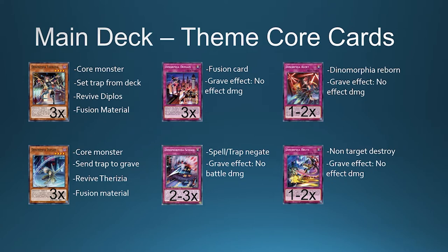Dinomorphia Reborn is your Monster Reborn. You can special summon up to two Dinomorphia monsters from your graveyard, but they must be level 8 or lower. So you can special summon two Teresiae, or one Teresia and one Diplo — but not a fusion monster, since it's over level 8. In the graveyard it also has the effect to take no effect damage.